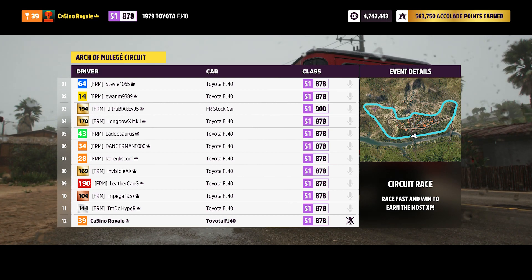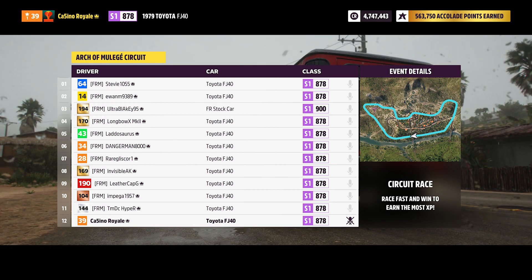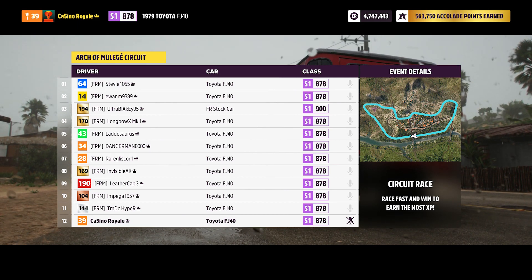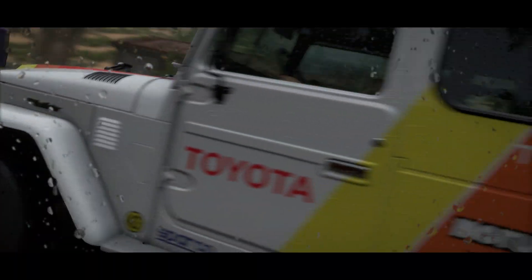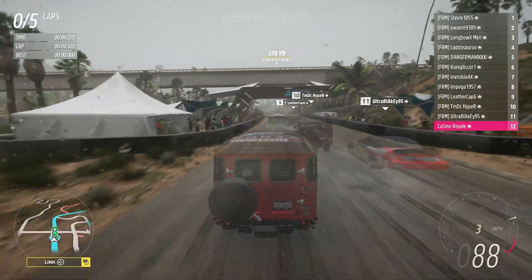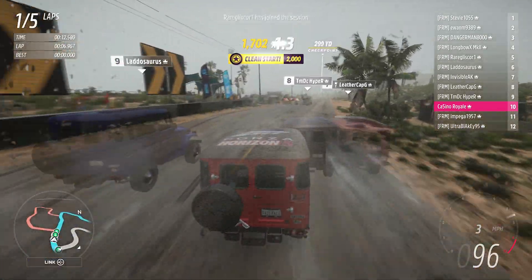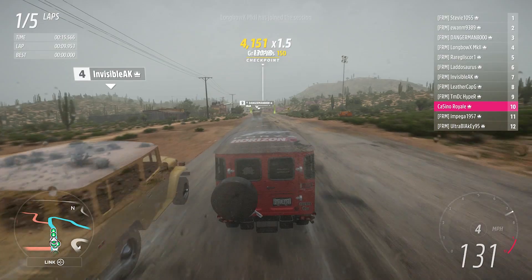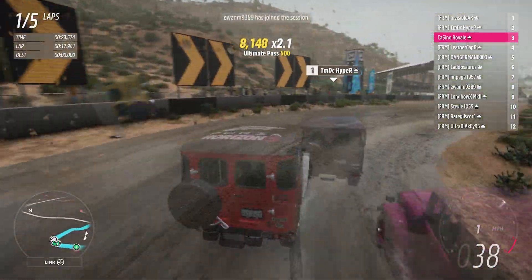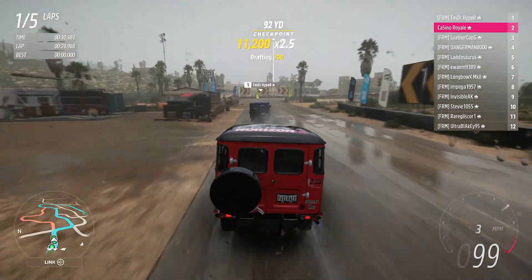Blakey's managed to pick the wrong car but I'm hoping we're going to win amongst the Toyotas at least. We're coming from the back of the field. This track has some medium-length, medium-speed corners that are going to be funky - turn one in particular is going to be nasty. On the start line there's some sliding going on. Ewan is going backwards, Danger Man has fallen over, Chris has fallen over. Hyper is to the lead of the race.